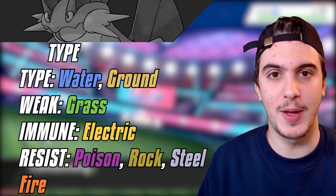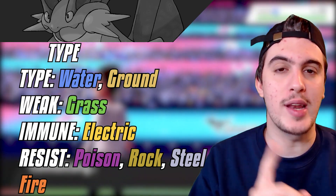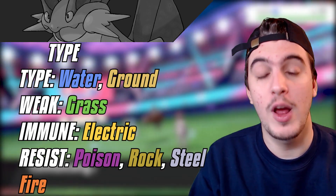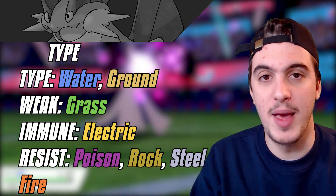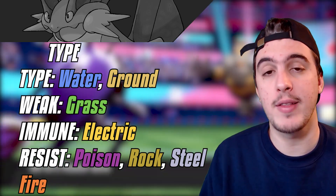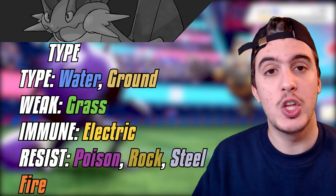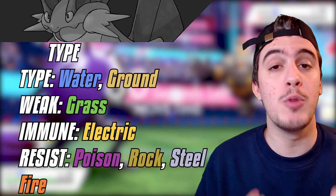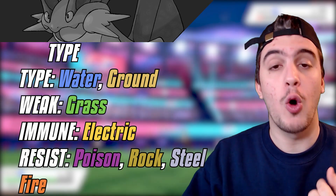Swampert is a Water and Ground type, and that's a really amazing typing. It only has one weakness — Grass types — and even though it's four times weak to those, its bulk lets you take some non-STAB grass attacks. It also has amazing defensive synergies with Fairy types since it resists both of Fairy's weaknesses: Poison and Steel. It also resists Fire and Rock, and has an immunity to Electric, which is so important whether you're playing singles or draft league.